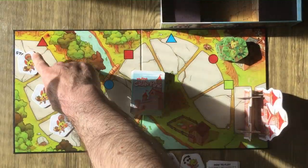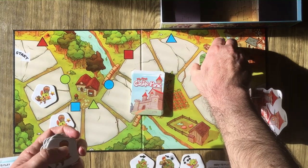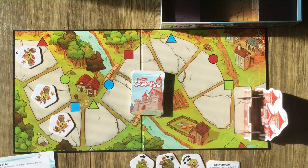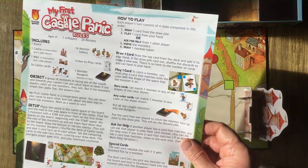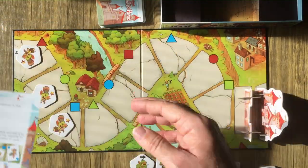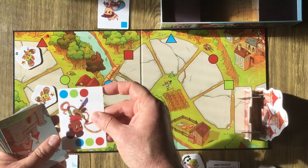For setup, get your three goblins without a star — make sure you have the right goblins. This is your monster deck here, and you place it to the side as your draw pile.